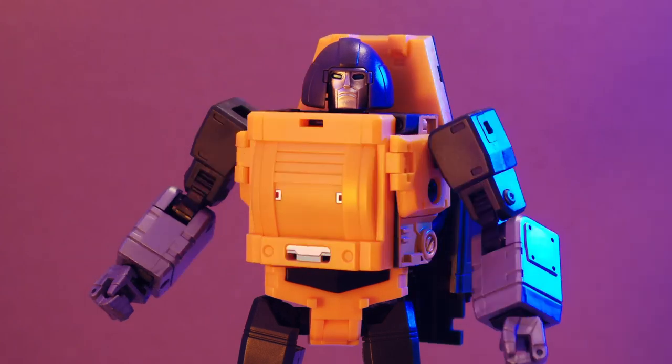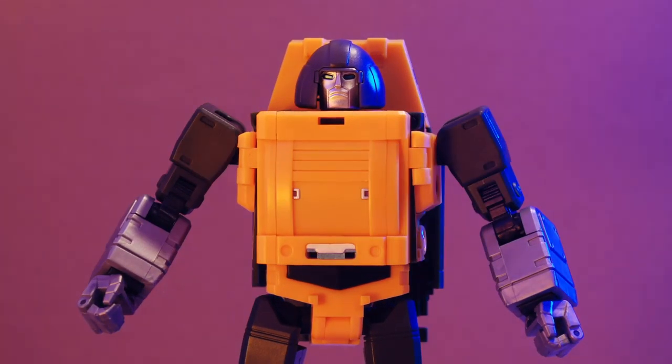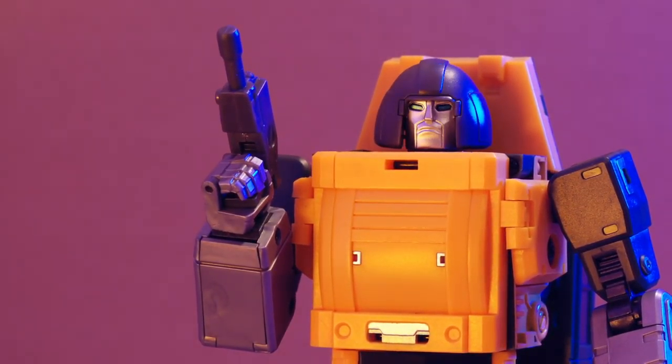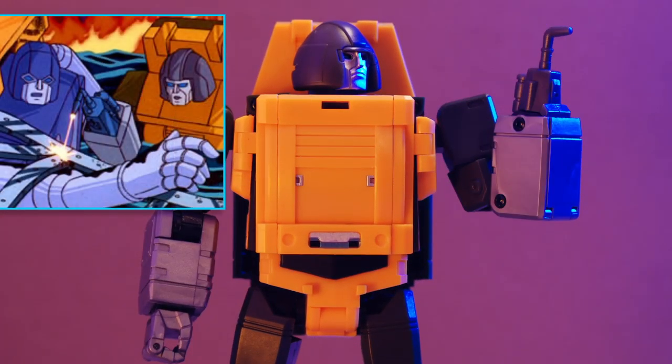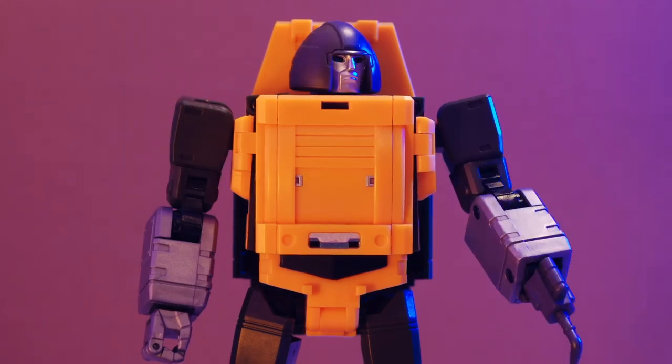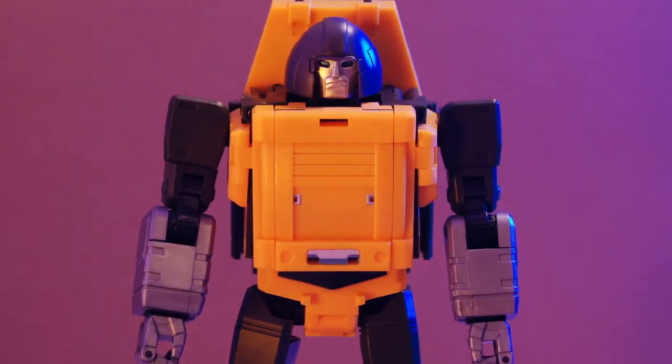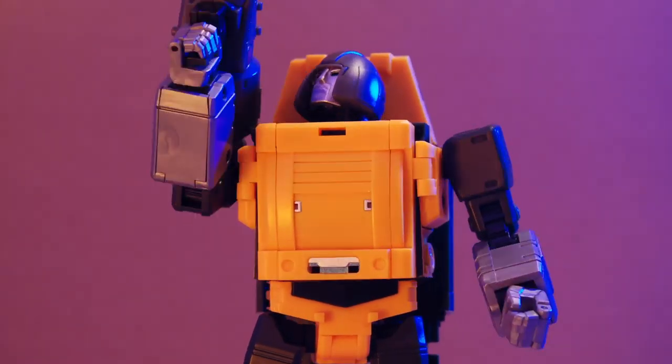He has a waist rotation that's totally unhindered by his backpack. His gas cannon vehicle mode contained a small gun that he can use — that explains the level one firepower. Maybe Brawny would be happier with the special adapter for his hand; as seen in the cartoon, it's his welding torch. It can peg in on either hand, but unfortunately it doesn't rotate. But I think Brawny prefers a different tool — yes, the big dirty gun.